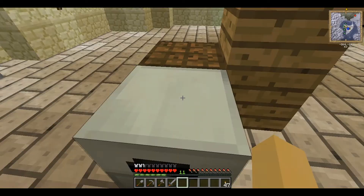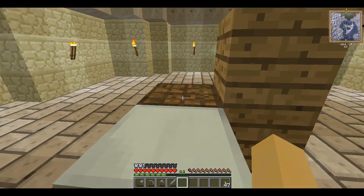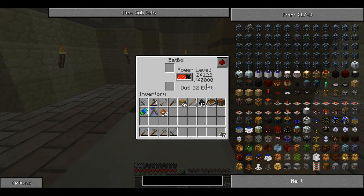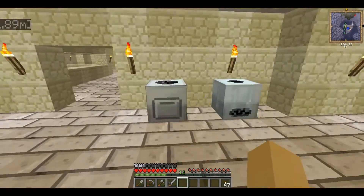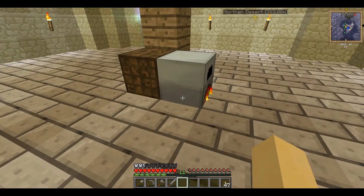Coal Coke. Its best use is for putting in here and fueling your batbox, because a single one of those will give you 16,000 EU. So stick it in here and you can power your machines — we've got wiring under the floor.